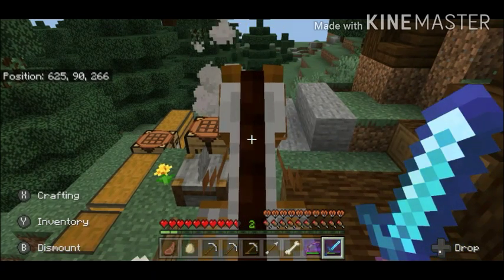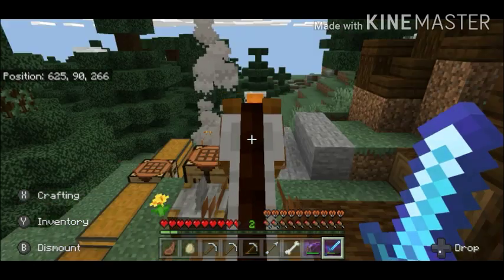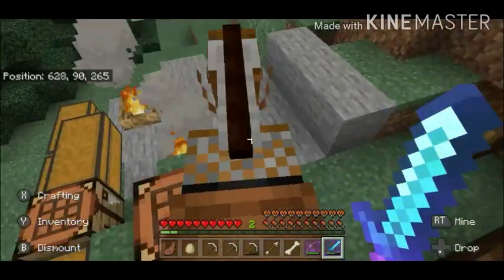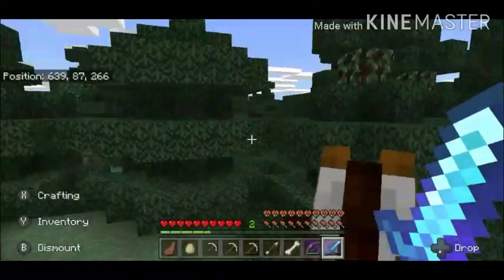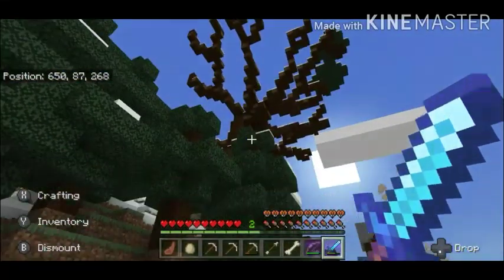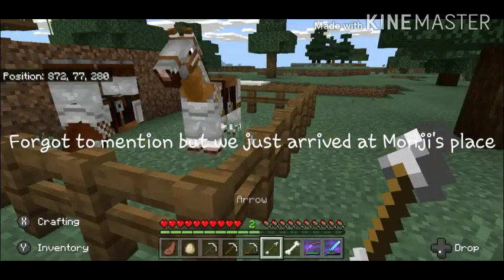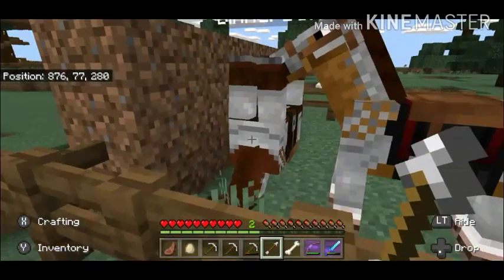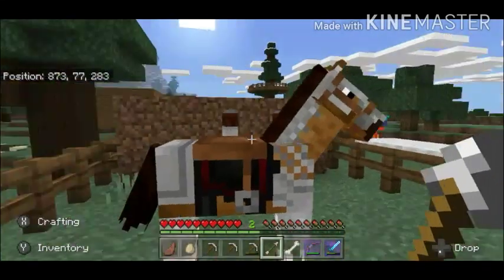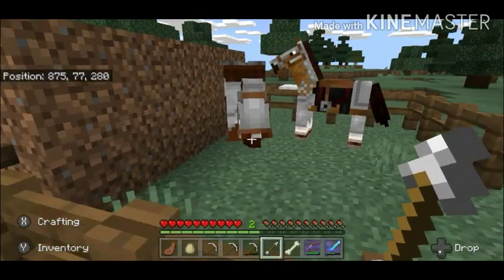He has some chests here where he keeps his materials to build his place. He has this little campfire here and so many trees that he planted because that's going to take a lot of wood. There's a little horse area here where he keeps a horse — and as you can see it's upside down, because if you name a horse 'Dinnerbone' it'll be upside down, just like this.